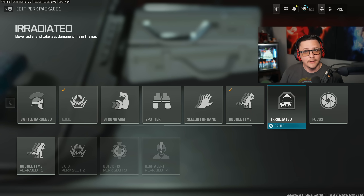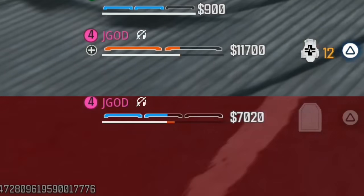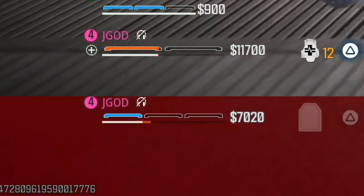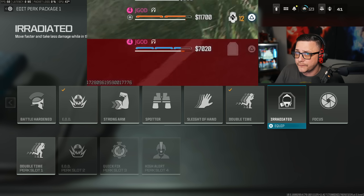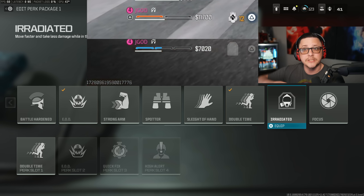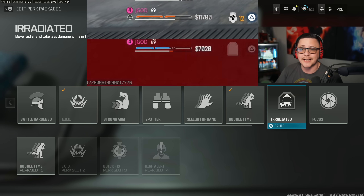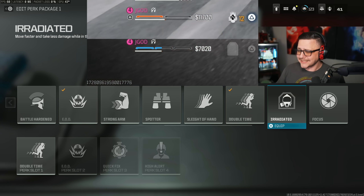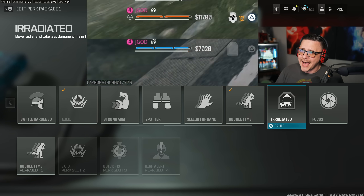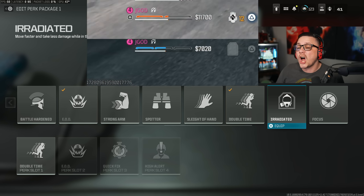Irradiated is actually a fun one to test. It helps you move 10% faster in the gas and reduces health damage taken in the gas by 10%, giving you a couple of extra ticks. Normally you take 10 damage per tick and with 150 health that's 15 ticks — about 15 seconds before you die. With Irradiated, ticks drop to 9 damage, giving you 17 ticks — about 17 seconds — so two extra seconds. It's pretty niche, maybe useful for a specific no-kill win strategy, but in general I don't see a ton of value in Irradiated.